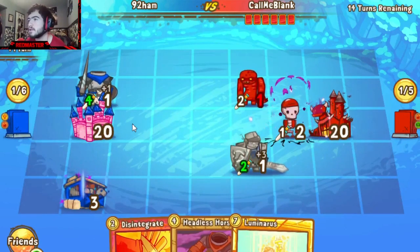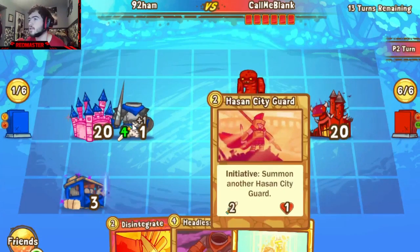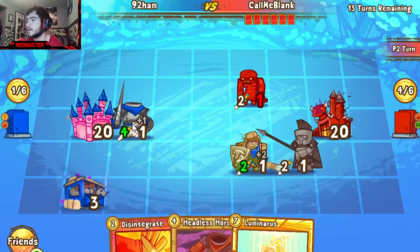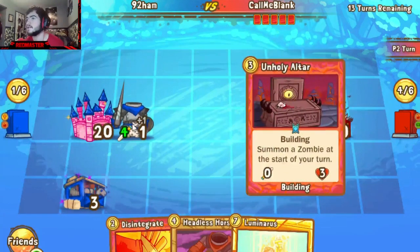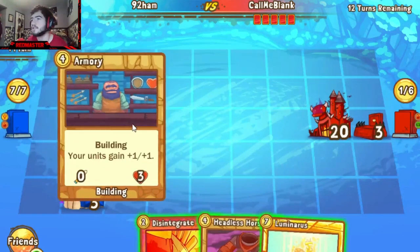He will follow up with at least one Horseman to kill off the back Skeletal Pirate after letting his Earth Knight chop down the first one, leaving Call with just a Zombie on the board. But now he's going to use his Hassan City Guard to try and chop down the Earth Knight, trading everything in — leaving just a 4-2 Horseman sitting there in the back.